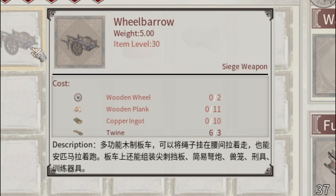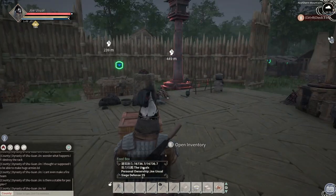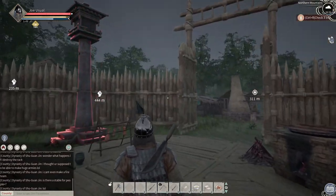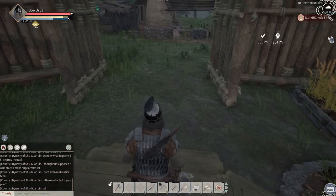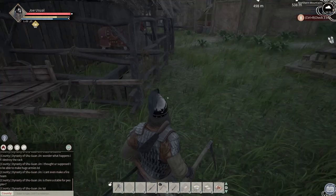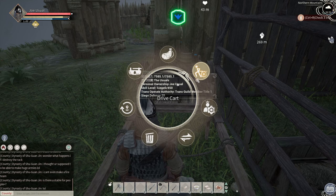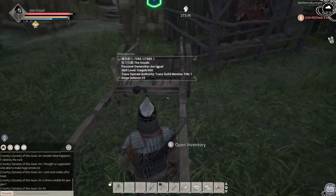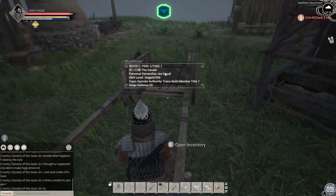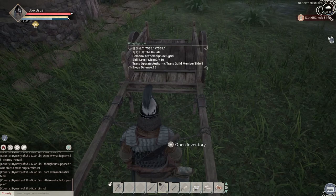This is a cart — not a wagon, it's a cart. It's a horse cart, but it is also a wheelbarrow because you can also push it by hand. It's kind of a weird thing. Once you go ahead and tame yourself a horse and get the quote-unquote wheelbarrow, it really is reminiscent of the wagon in Life is Feudal.